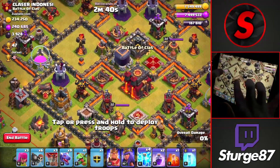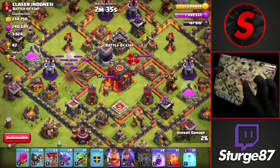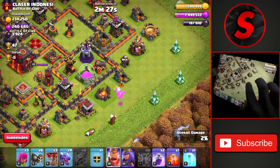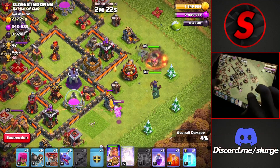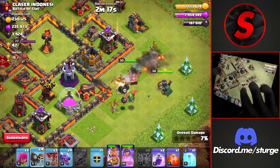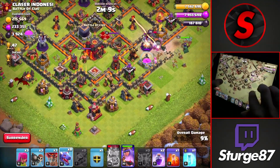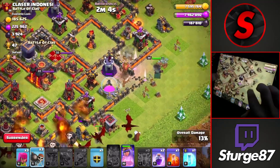Starting off by dropping the lightning spells towards the left air defense so we can take that one down, and using the king and queen to try to work towards the one on the right side, so we can have a direct straight line towards that Town Hall for the second star. We'll drop the baby dragon with the king towards the top right, placing him towards the bottom portion of that spell factory so he goes directly down towards the bottom left of the base to make his way over towards the air defense, as he is getting targeted by the single target inferno tower.